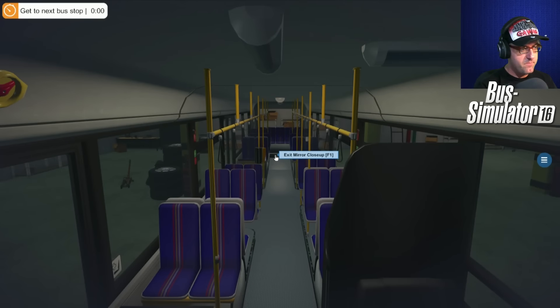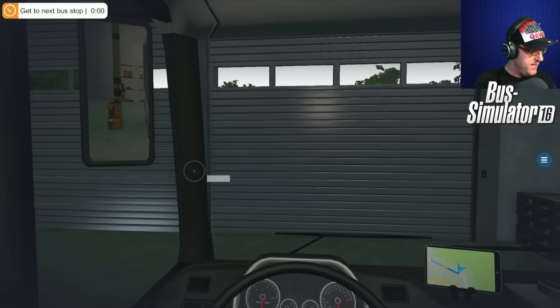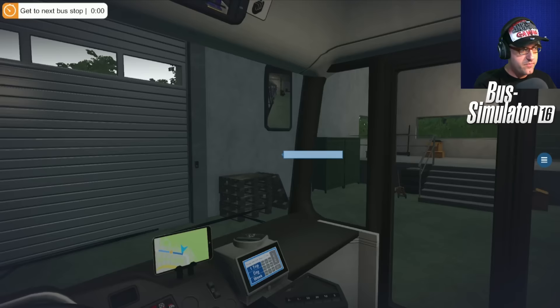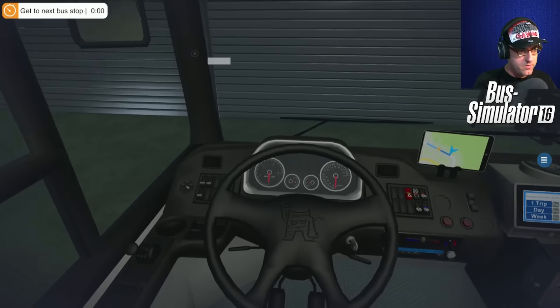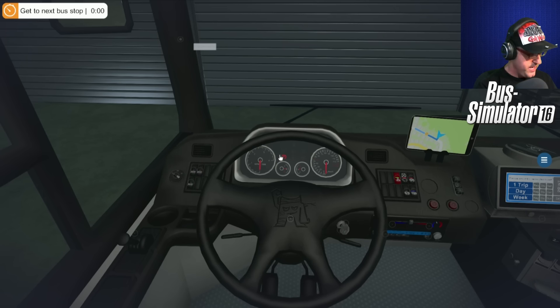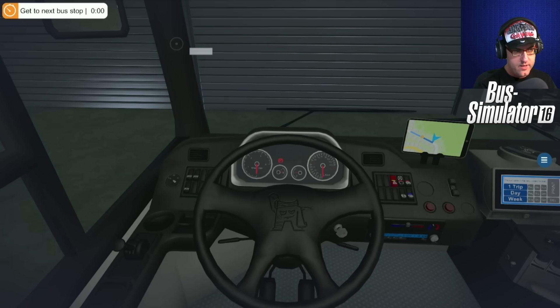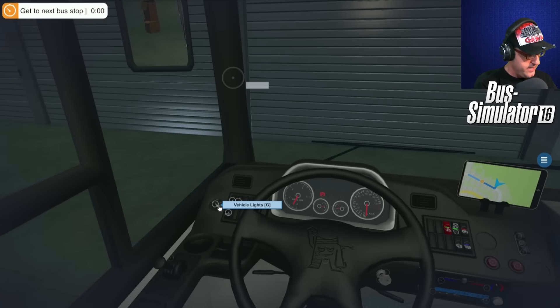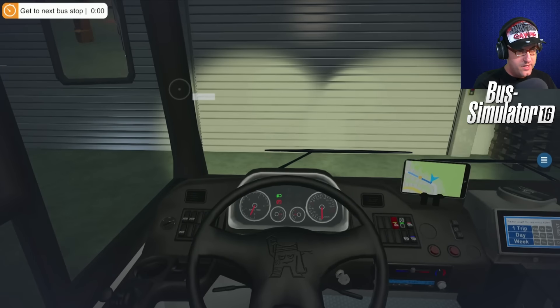There it is there. So that's the mirror we can see. Now let's go and start the bus up. We need the lights — which are over here, G. Some lights. We need to turn the interior lights on — cockpit lights.